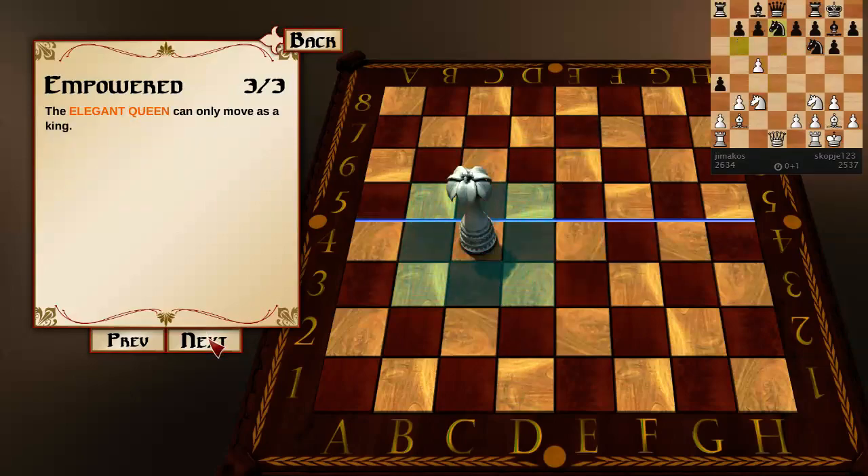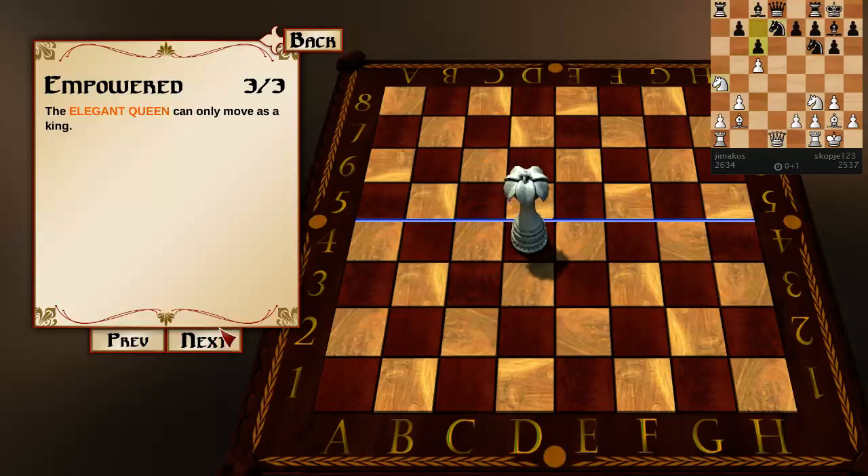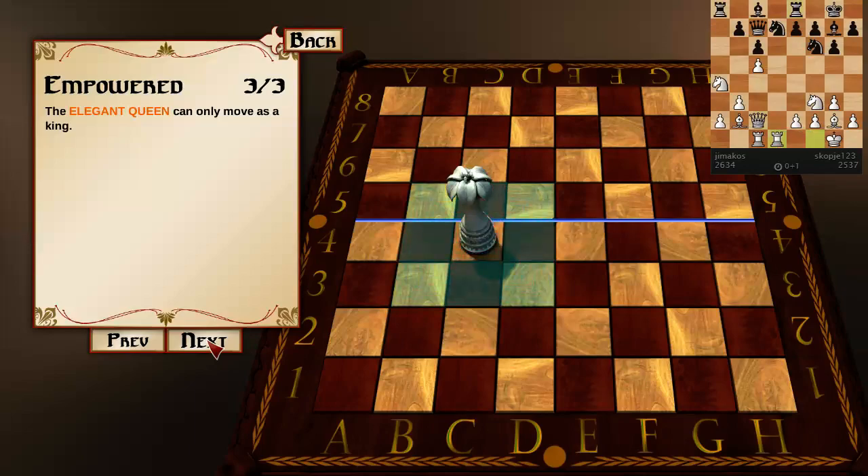The Elegant Queen can only move as a king. If you're playing the Empowered Army, your queen doesn't have queen powers — it just has queen rank for bidding.